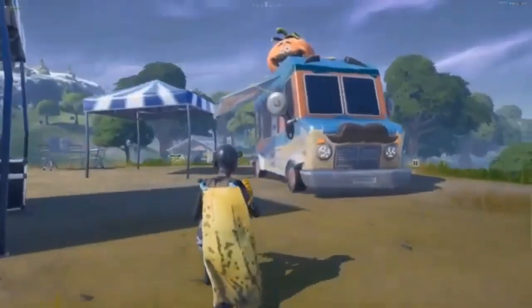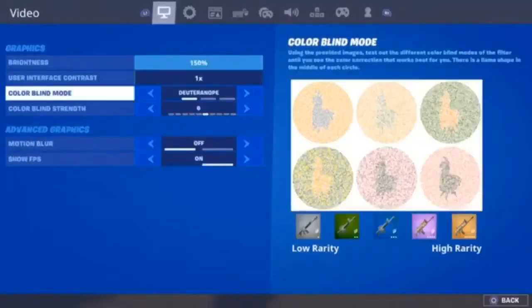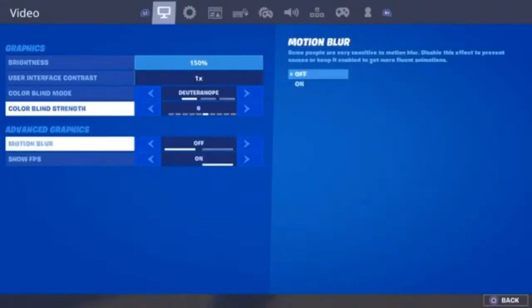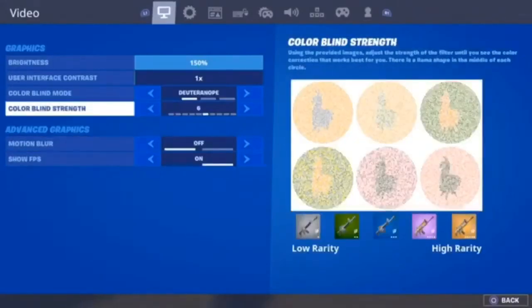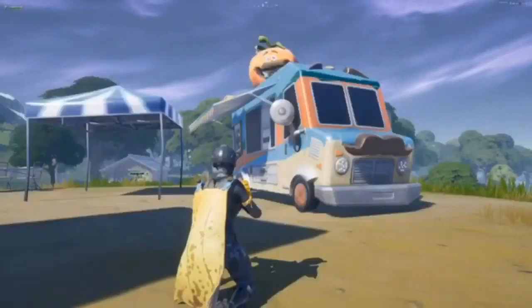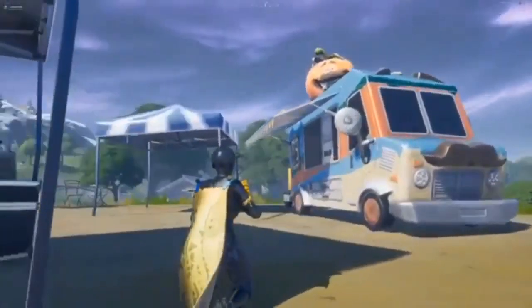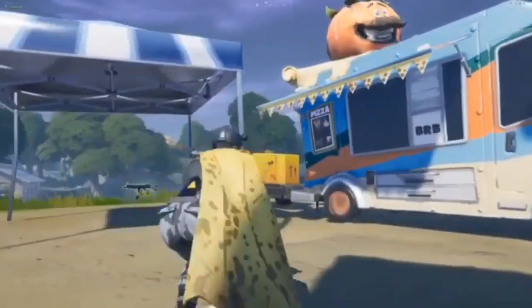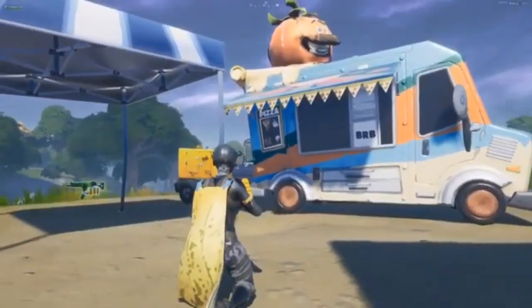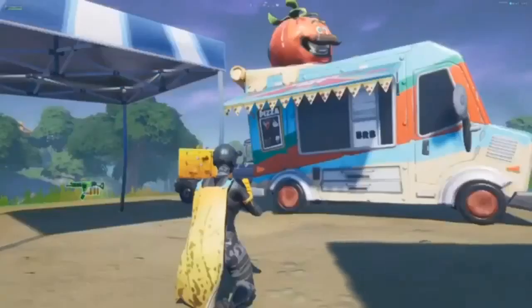Starting off, the first setting is called Deuteranope, and the strength is 6. Then the brightness — you have to keep it up at 150 for all the colors to be shown. I'll put a side-by-side comparison. This is with Deuteranope, and let's change it to off — this is without it.